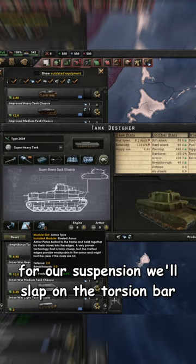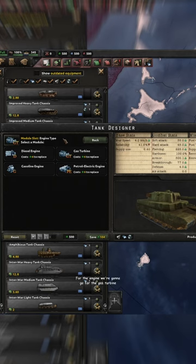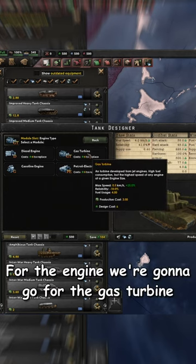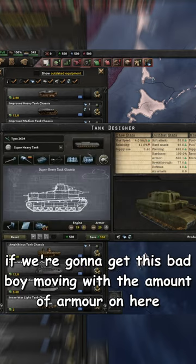For the suspension, we're going to slap on the torsion bar. We'll add on cast armor, of course, which increases our total armor by 50%. And then for the engine, we're actually going to go for the gas turbine engine, which gives us 25% speed, which we're going to need if we're going to get this bad boy actually moving with the amount of armor on this thing.